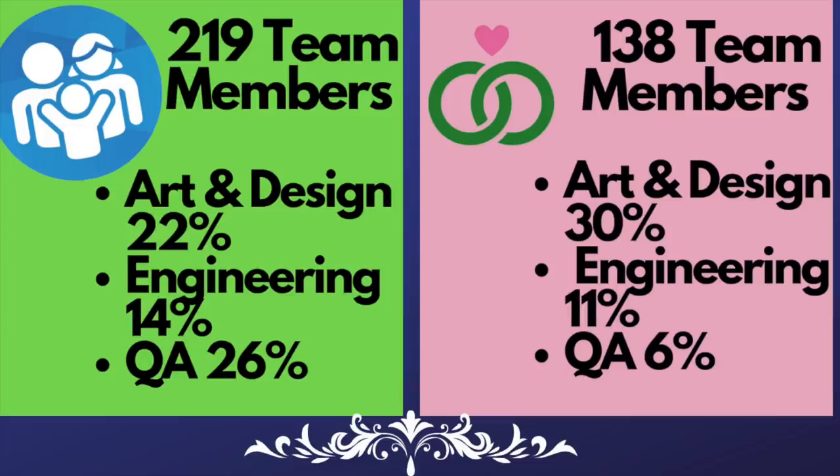It seems to me that they're really prioritizing how a world looks and how the CAS and build items look, and they're doing less testing. Finding this in what feels like solid data is really concerning, and it shows that even if they're given the same budget — which is hard to know — they have changed how they're spending that money, spending it on shiny new things rather than checking to see if things work.